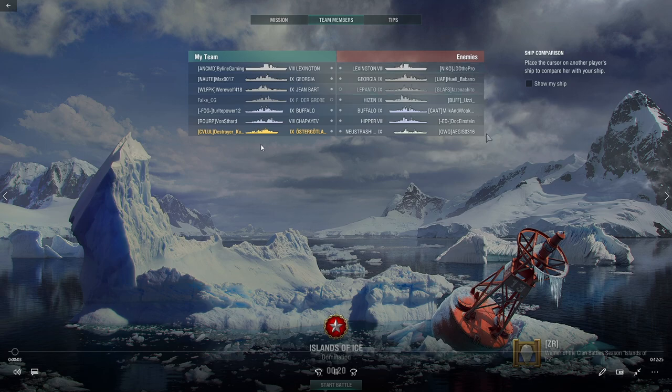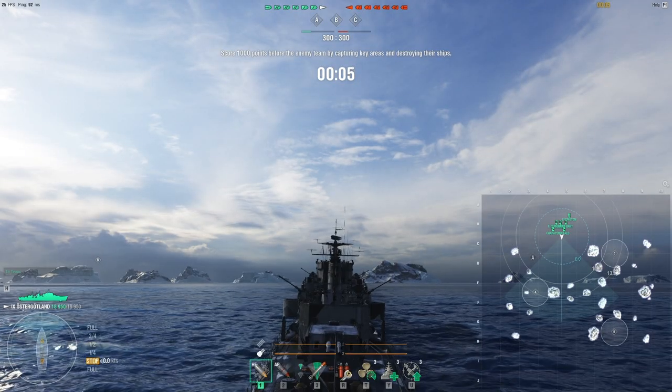Good evening, it's Kuro. Got a ranked game in my Oster Gotland. Going over the matchmaking, the enemy team has a Lexington, a couple Fat Boats, Buffalo, Hipper, and Neustrashimi. The map is Islands of Ice. It's three-cap domination, and we're going to start this one off.